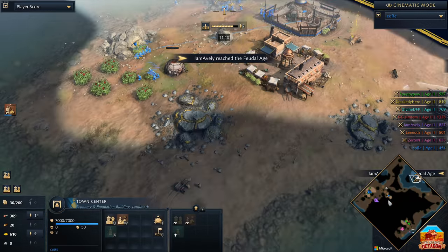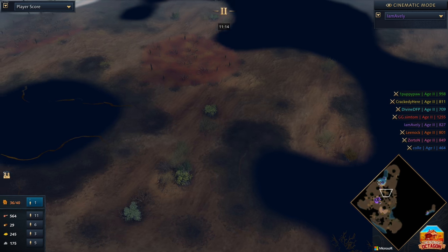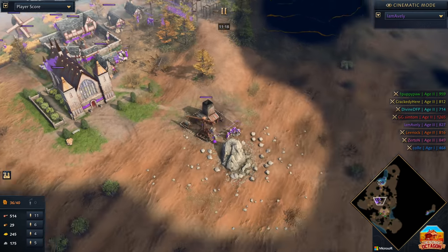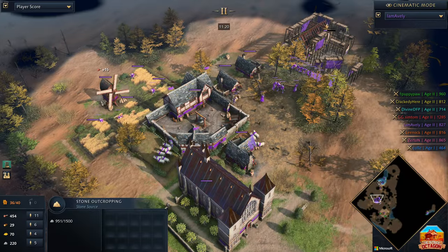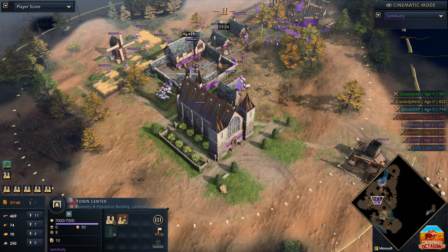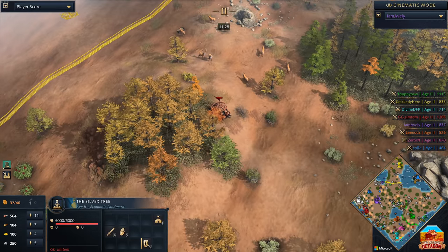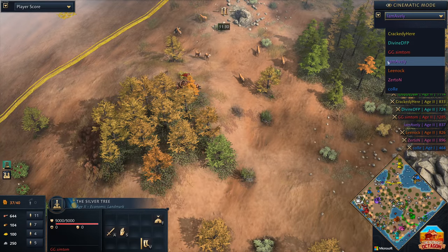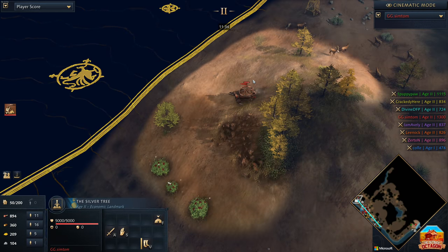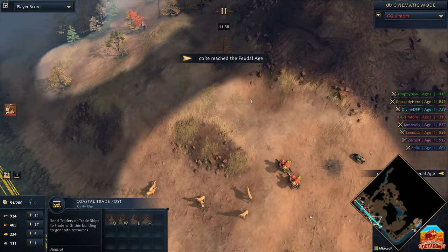Poor Kor continues scouting out the map. We see Averly has now reached the Feudal Age. He's got a couple of gold miners up towards the north, stone down towards the south. It looks like he's going to be stacking up for that second town center — the second English town center is coming down. He's scattered out plenty of people around him.